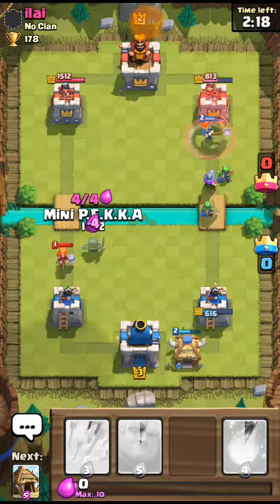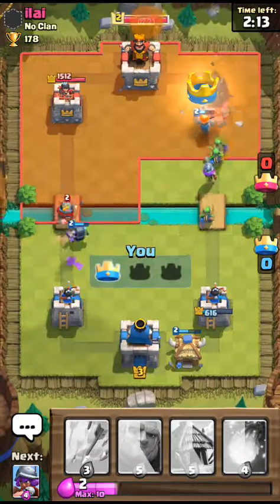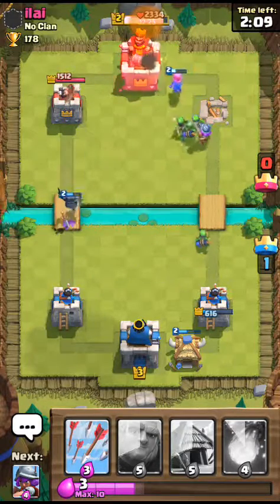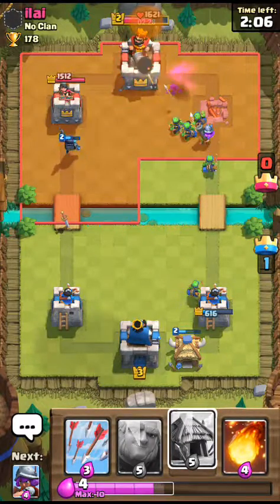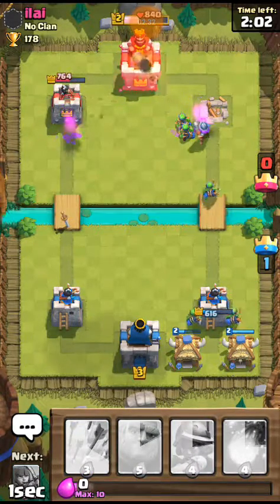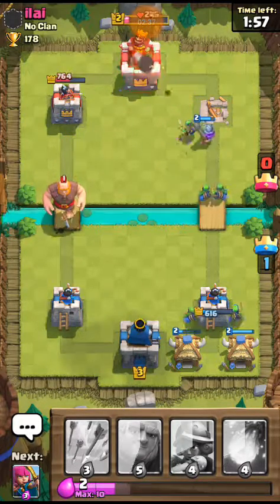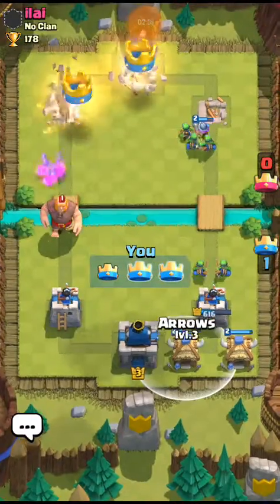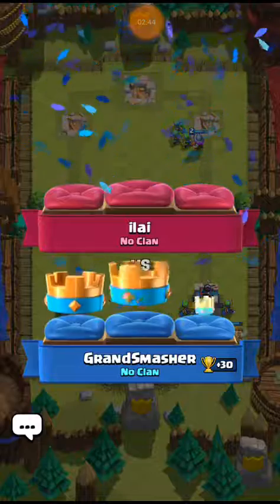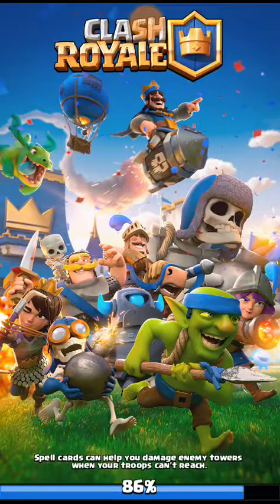That's a mini Pekka against the valkyrie — mini Pekka is a very hard counter to the valkyrie. He even let me have his tower — well, thank you, that was nice! Yeah, giant goblin hut is very overpowered early on because if you place a goblin hut right here where I was hovering my arrows, people tend to spell your king tower and activate it.